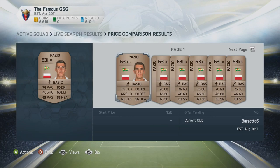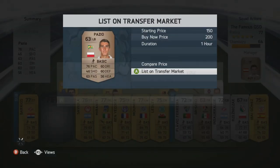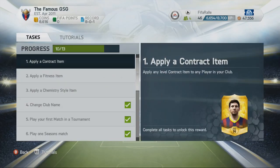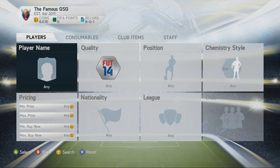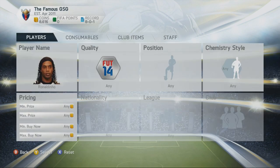To be honest there's not that much stuff in the bronze pack — there's a rare contract which can be used on gold players but not too much else. Then it was time to complete all the manager tasks. I had quite a few coins now. One task was to list up a player, which was simple, but another was to apply a contract, fitness, and chemistry style.